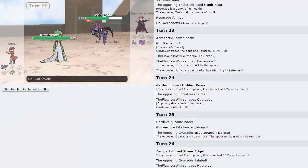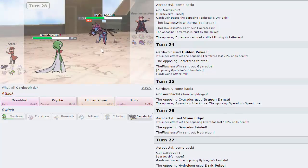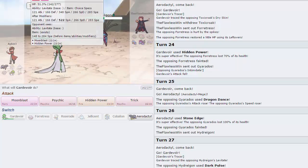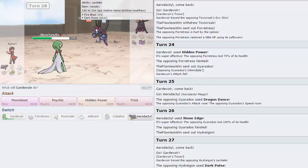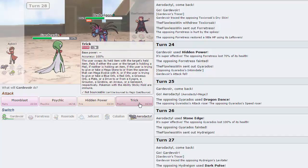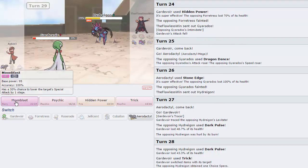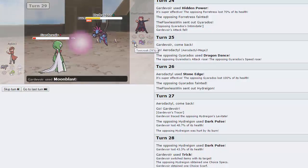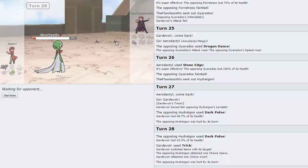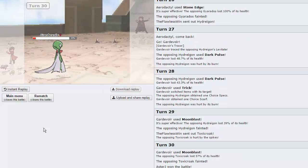Since he doesn't seem to have Sucker Punch on his Toxicroak, I can switch into Gardevoir, which has pretty good special defense — should be able to take the Dark Pulse relatively well. 49%, so very close. I can either Trick and get his Choice Scarf, then fire off a Moonblast afterwards, because Aerodactyl comes in and revenges anyway. I think Trick is the play. He goes for Dark Pulse, I get the Trick off, obtain his Choice Scarf, and go for the Moonblast. He does not have Sucker Punch — so we're able to pick up that win.